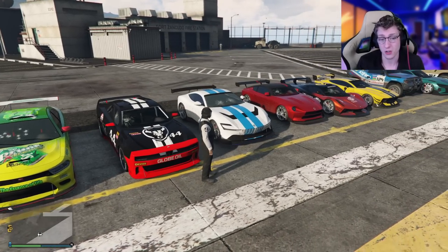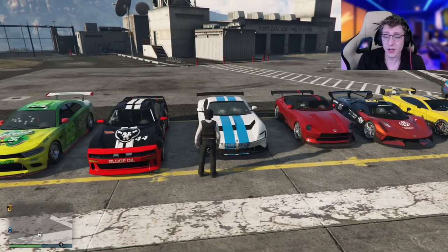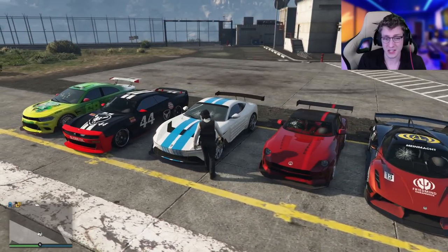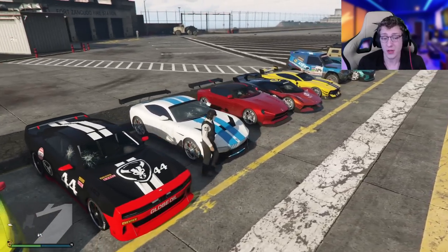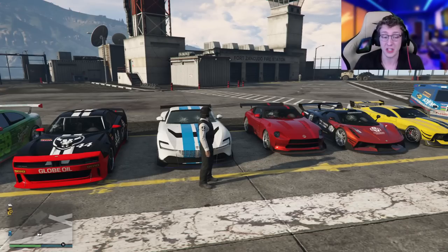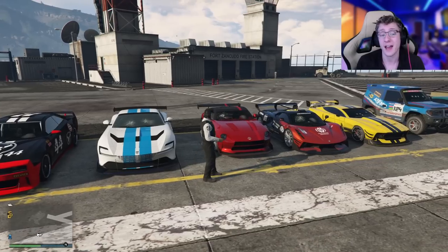Next up, we have the fastest vehicle in the list, which is the Itali Stinger TT. This comes in at a price tag of $2.4 million. It has a top speed of 132 miles per hour — that is incredibly fast, especially for this only being a sports car. It looks really nice, it's got some decent upgrades and good liveries. The fact that it's a full-fledged Imani Tech car makes it really, really cool. So if you're going strictly for speed and survivability, this is the vehicle you're going to be going for. It also has an HSW upgrade if you're on next-generation consoles.